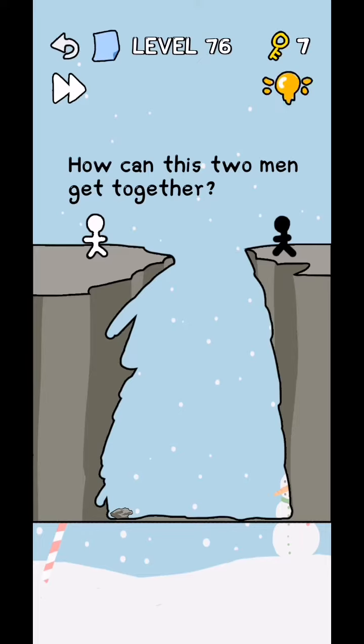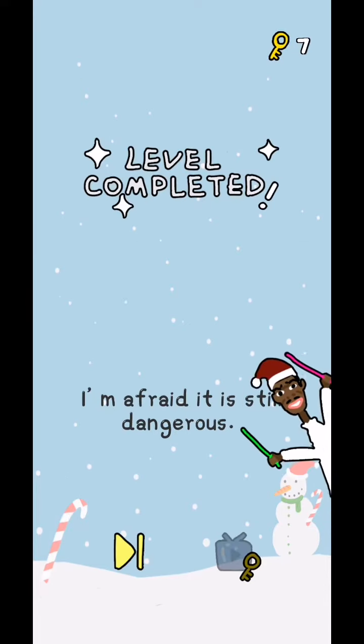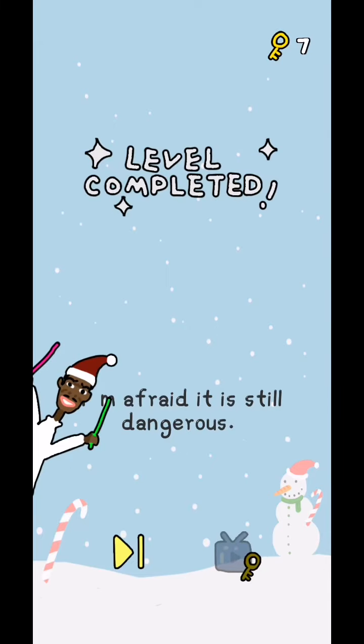Level 76 to 80. How can these two men get together? You need to create a pool. There is a stone and no other stone, so you need to use two fingers and wrap it like this on the big stone — these go together. It is still dangerous, yes.